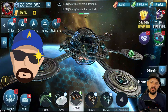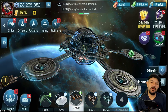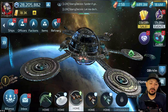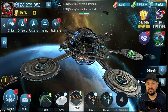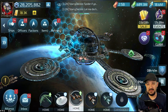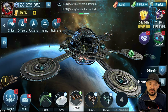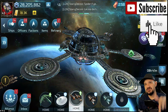Hey, what is up everybody, it is No One Shot here, back with another Star Trek Fleet Command video. Today we're going to talk about how to crew the Sarcophagus. Some of you guys may have gotten it for free or close to free, only spending 100 bucks for the ship versus the real price tag of 300. It is a pricey ship — it is definitely a one trick pony, but it can do some massive damage if you look at these numbers.